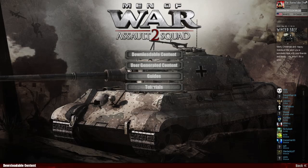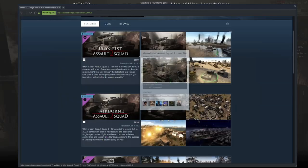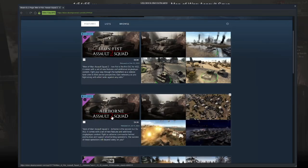In order to play the Airborne DLC, you click Bonus Content, go to Download or Contact. It's going to bring up Steam. You have to have the Airborne DLC to be able to play.